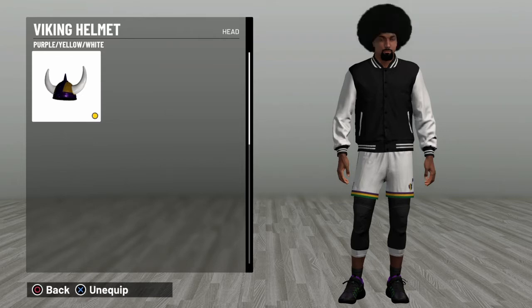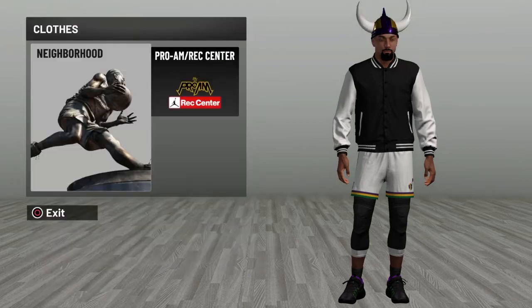What you want to do is equip and unequip it about five times, and then leave the shop with the Viking helmet equipped and just back out.